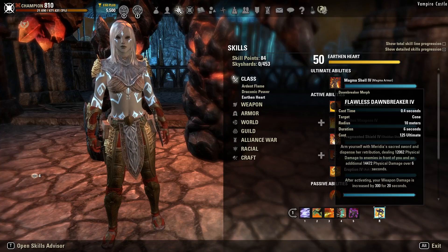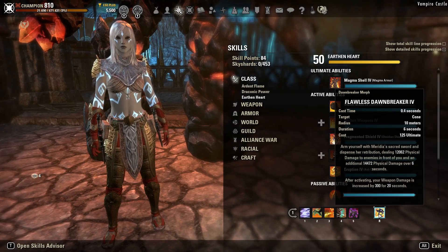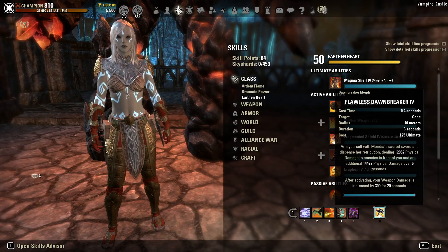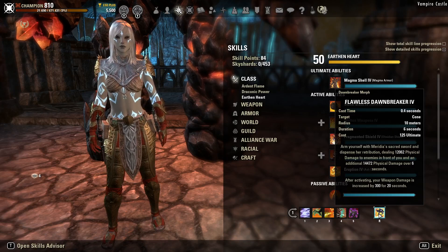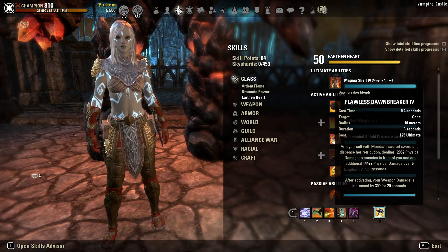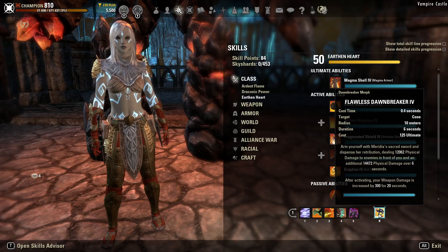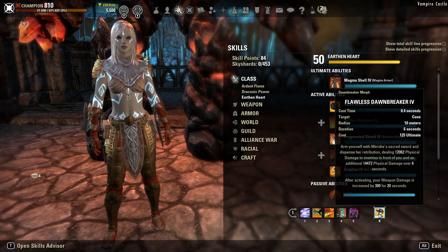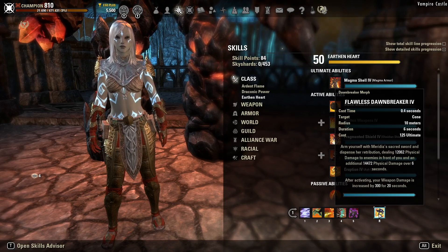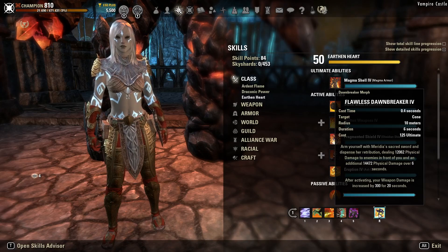Then we have Flawless Dawnbreaker. While it's mainly slotted for the 3% additional weapon damage, you can also use it as a pretty good ultimate in trash fights. This is mainly because Standard of Might, our primary ultimate, is not going to be useful in all scenarios. There are situations where you'll want to use Flawless Dawnbreaker rather than Standard of Might — mainly in trash fights where fight times are shorter than the duration of Standard of Might, or where you want the burst cleave damage compared to the drawn-out damage that Standard of Might provides.